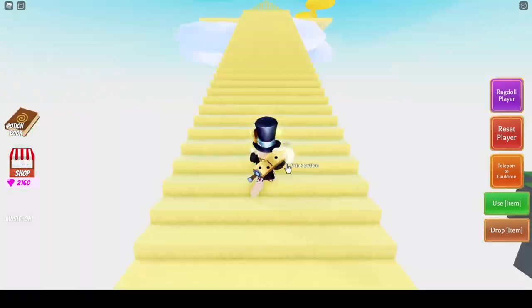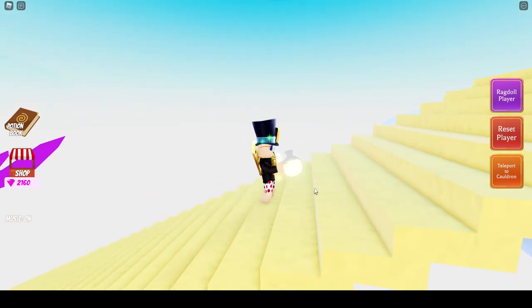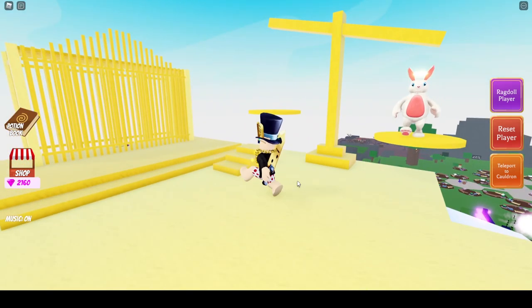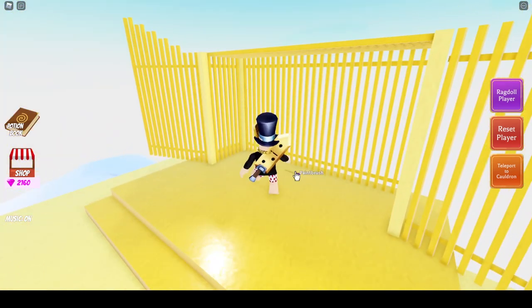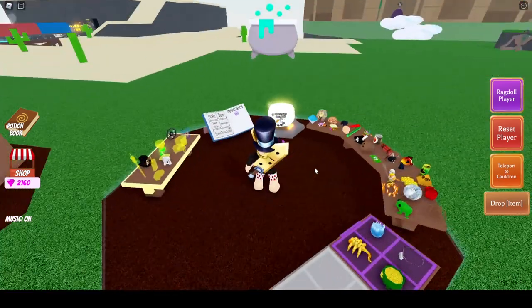Let's drink it and get big and see if we're heavy enough. I reset my character, used the giant potion — now we're big! Let's see if this balances the scale. It does, and bam! You just need to bring another giant potion with you.